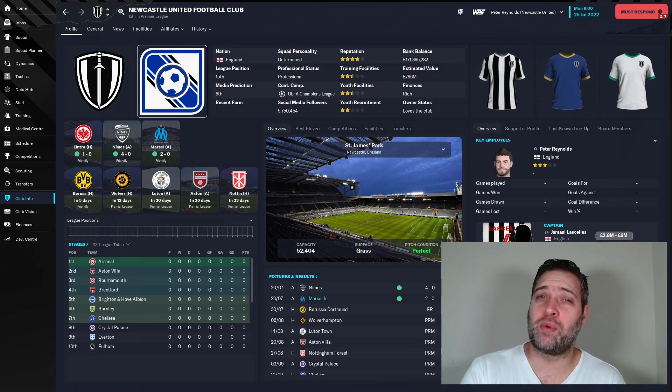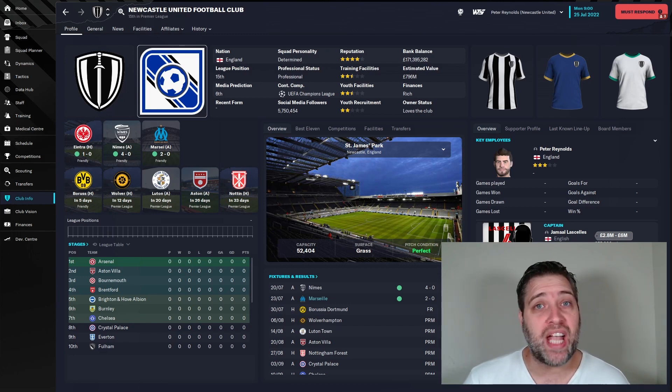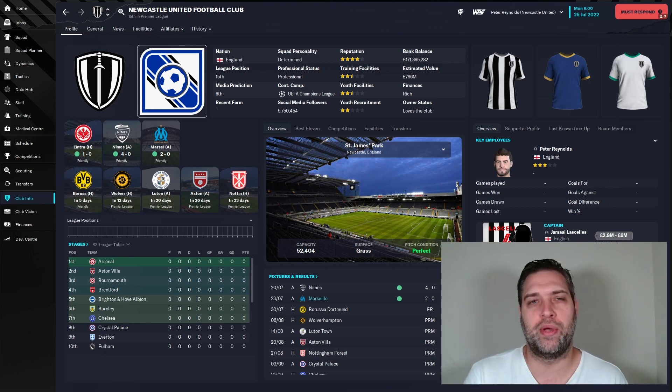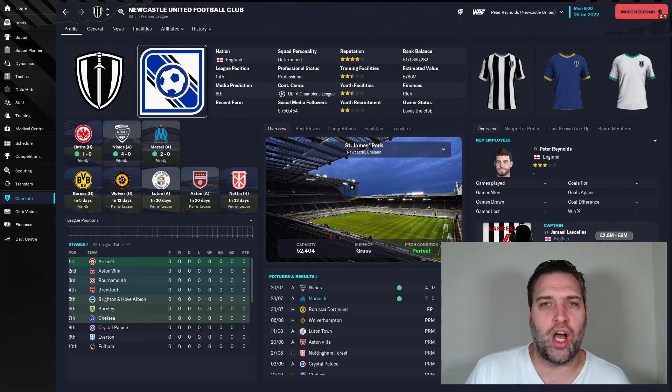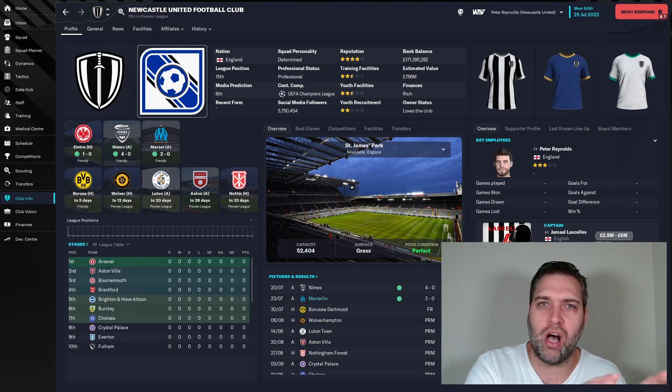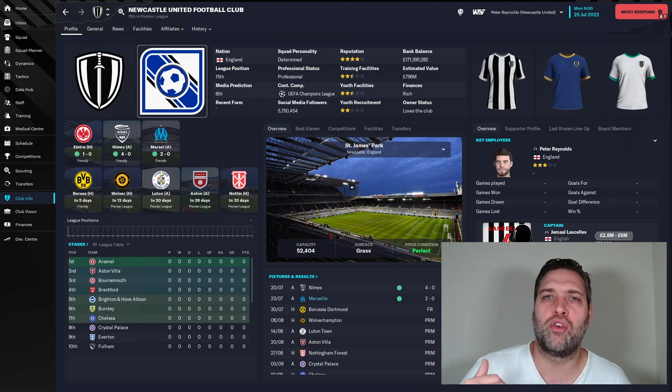The first pick is a pretty obvious one — Newcastle United Football Club — and the reasons are pretty simple. They're rich and you're going to get to spend a lot of money. Part of a beta save is to learn the new features of the game, how the transfer market works if there's been changes, to enjoy the new match engine. You normally pick a team with a lot of money and Newcastle have got a lot of money. It isn't picking the best team in the Premier League — you're not picking Man City or Arsenal or Liverpool. You're picking Newcastle, who you're looking to overtake those top teams with, and you get plenty of money to do it.